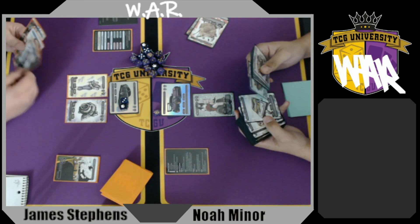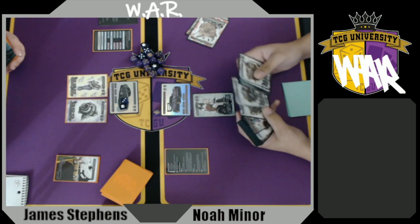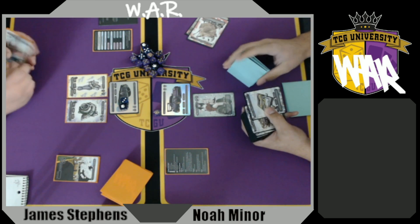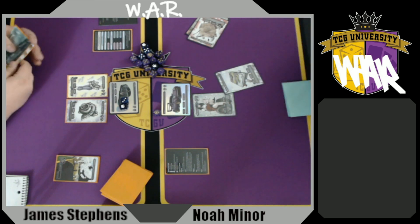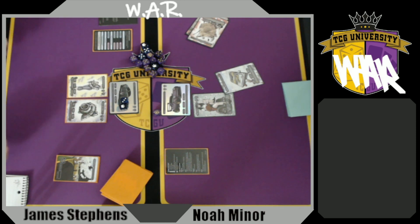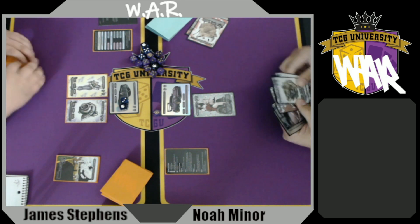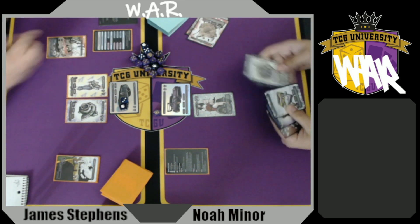Gloom Kids Turbo One can become Gloom Kids Turbo Two. Refuel is when you draw five at end of turn. This card says: when you refuel, draw an additional card for each Rejects mod on your car. You can technically have up to three Rejects mods since the tires don't count towards your mod cap. So when you draw up to five, you get to draw an additional two or three, ending up with seven cards total.